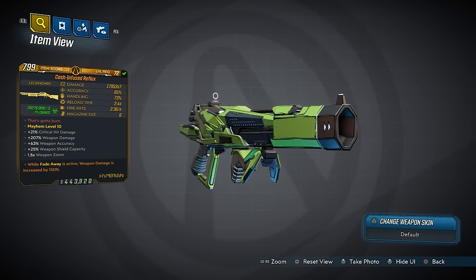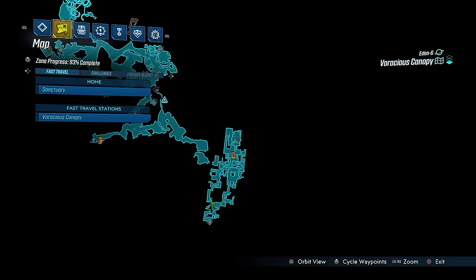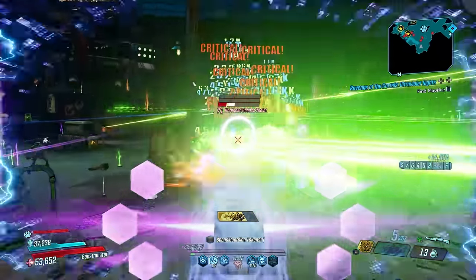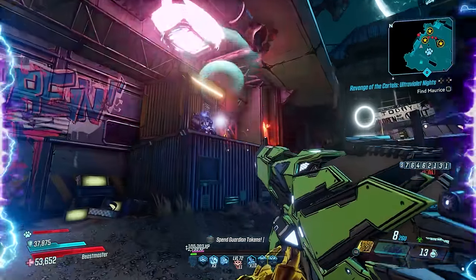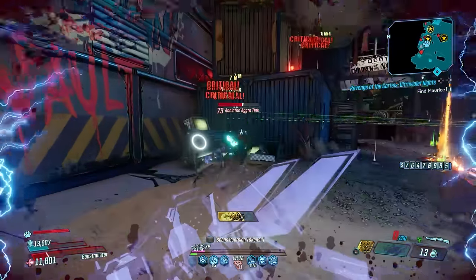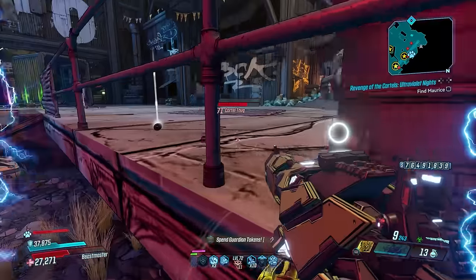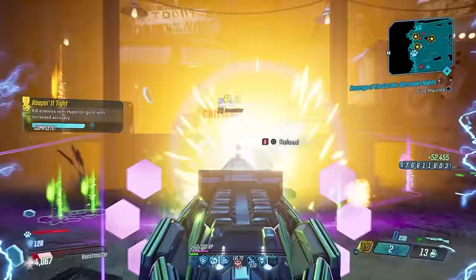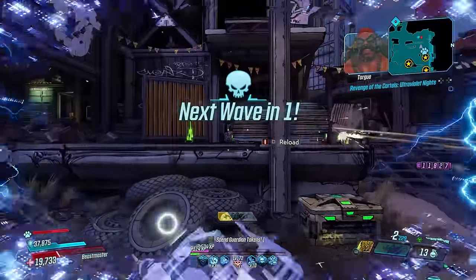The Reflux will suit you to a T. It belongs to Mayhem 6 or above and can only drop from Genevieve in Voracious Canopy. What makes the Reflux so great is its unique effect which causes corrosive ties to link out and attach to nearby enemies whenever you're shooting at someone else. Each pellet has a chance to create a link and one enemy can be affected by up to five at a time. Each link will proc skills like Headcount, helping you get your action skill back almost instantly. Leave No Trace massively extends magazine life. It comes in a times 7 or times 14 variant — more pellets means more links and more mayhem.